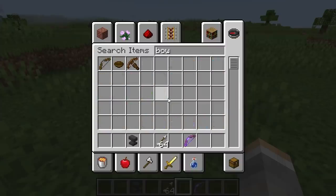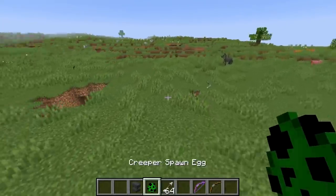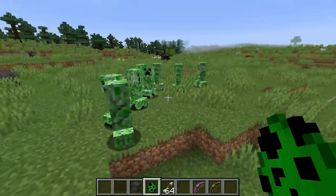Now, just for fun, let's go ahead and get a regular bow. We're going to get some creepers, because I'd rather kill creepers than nice animals like horses and cows. Okay, here's some creepers.